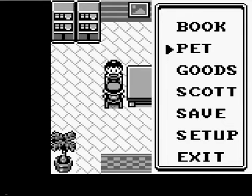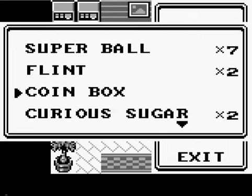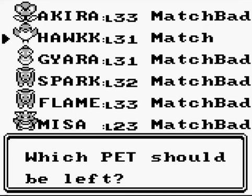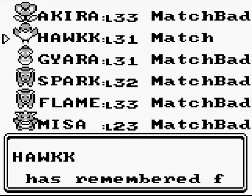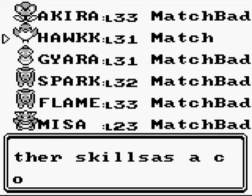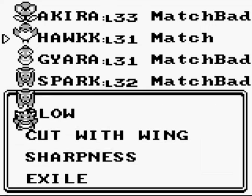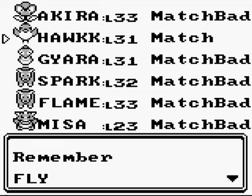So if we go under Pets, go under Goods, go all the way to the bottom, click on Secret Machine, and then give that to Hawk. Hawk remembers Fly. He has four skills already, so he has to forget another skill as compensation. We've got Gust, Wing Attack, Quick Attack, and I think the last one might be Whirlwind. So we're gonna get rid of Gust. He forgets Gust, and now he knows Fly.